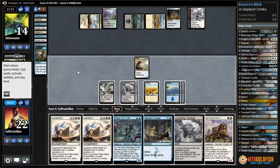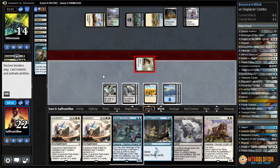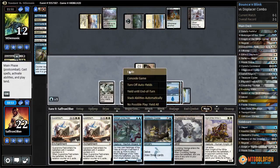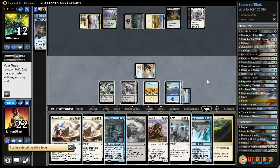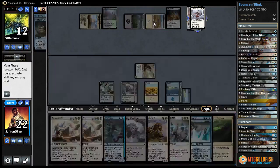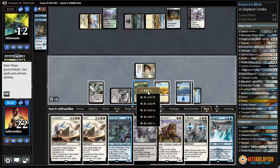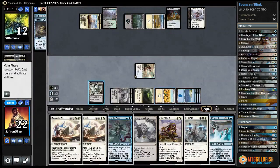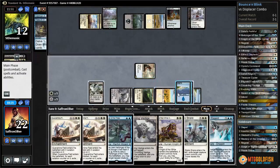Treasure Cruise - one two three four five - exiling everything except Harbinger because we can get that back. Unknown Shores - wait, Unknown Shores are supposed to be adding white from colorless. There we go: white, white, white.